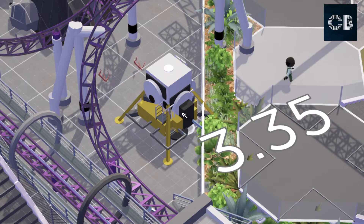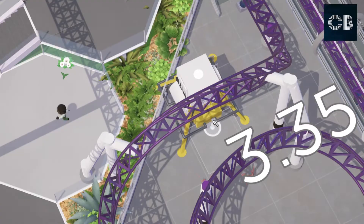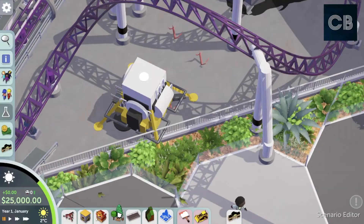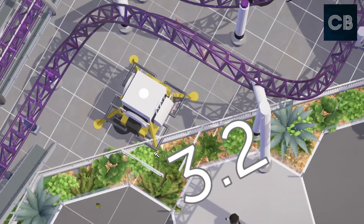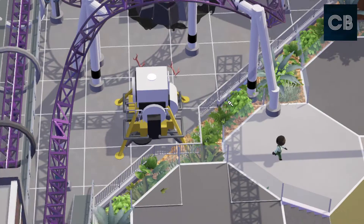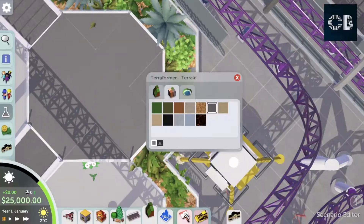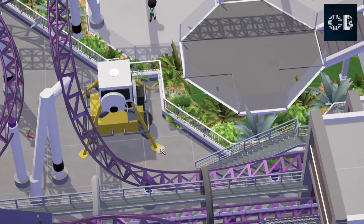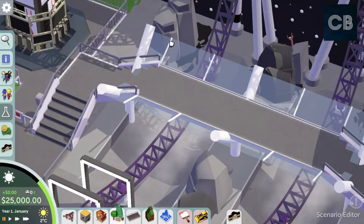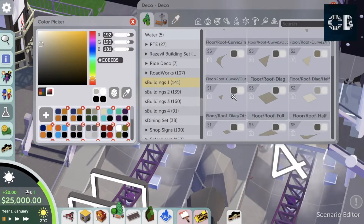Don't forget, guys, I am actually doing a competition right now — the coaster diorama competition. The video is on my channel. There's a link to the Steam Workshop where you can download the map for the competition. It's really straightforward: all you have to do is do whatever you like to the map provided without changing the coaster. It comes with a B&M launched wing coaster, and you have to theme that coaster and make a little area of a theme park. As long as you don't change the coaster you're good — you can add other rides as long as the focus is on that coaster.